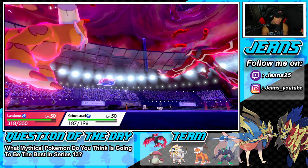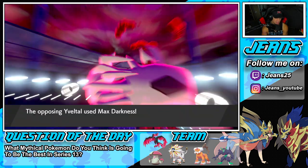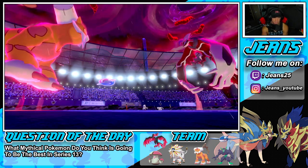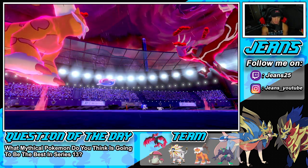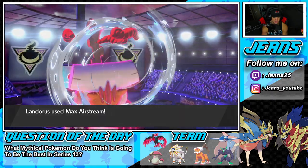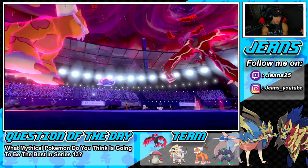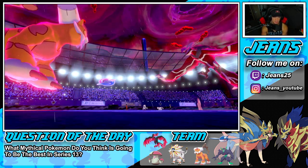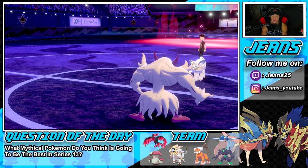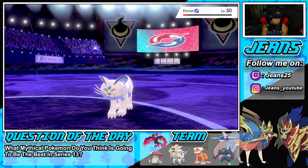We should be able to get rid of this Persian with the Spirit Break. Persians should go down but — wow — it has a Roseli Berry! That's a big-time clutch berry for him. My Dynamax turns are over. He keeps dropping my speed with Icy Wind and I think he's going to bring in Zacian from the back. Please, anybody but Zacian.